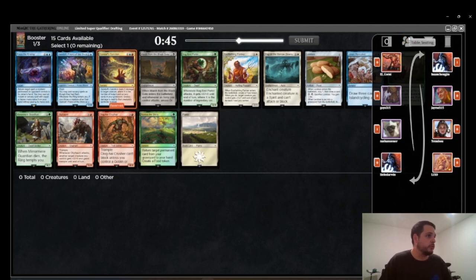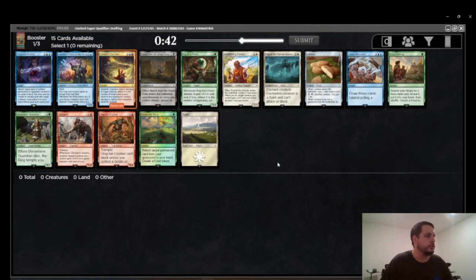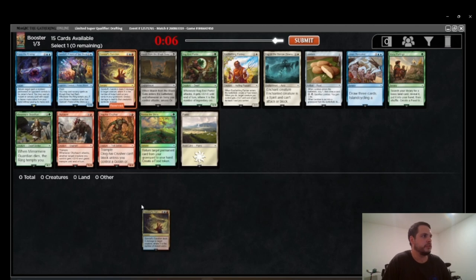I'm a huge fan of blue-red in this format. Carl Chase, or 2DuckCubed, has been the pioneering expert on soft-forcing slash forcing blue-red, and I've really enjoyed it in this format. I'm just super happy to start with Gandalf Sanction. If there was a Nazgul, a Felbeast, or even a Claim the Precious, I would probably take that over Gandalf Sanction — I'm definitely not above trying to be that one black player. But anyway, snapping up Gandalf Sanction, Pack 1, Pick 1.